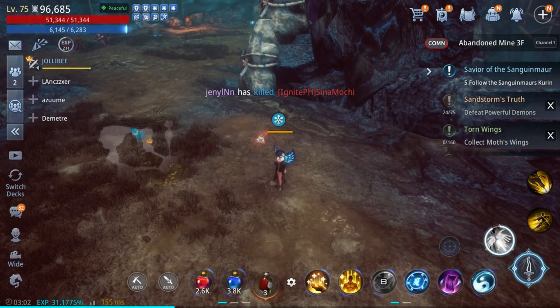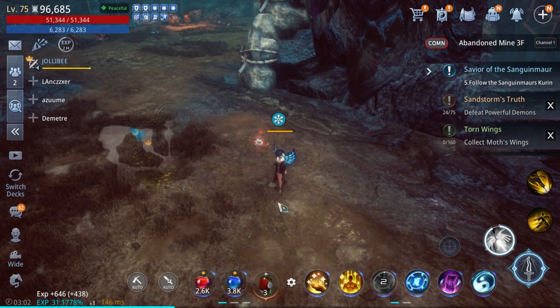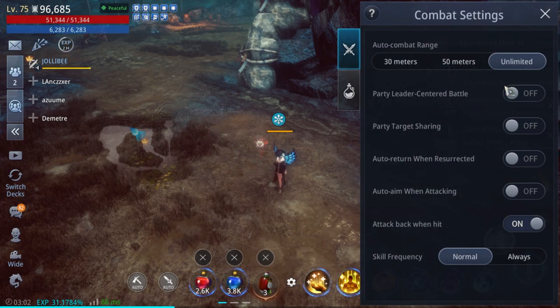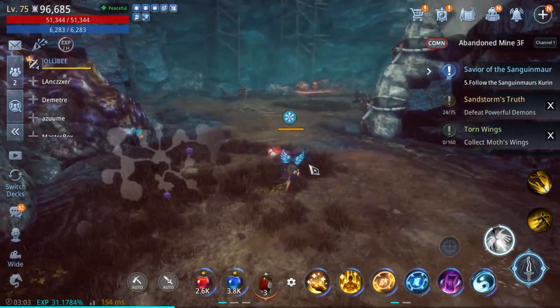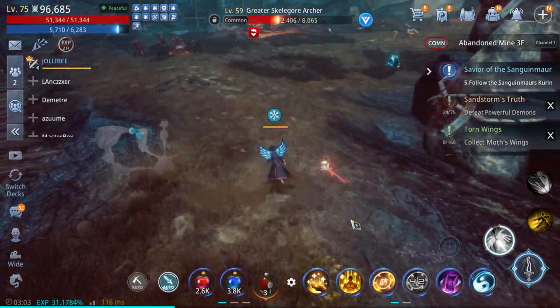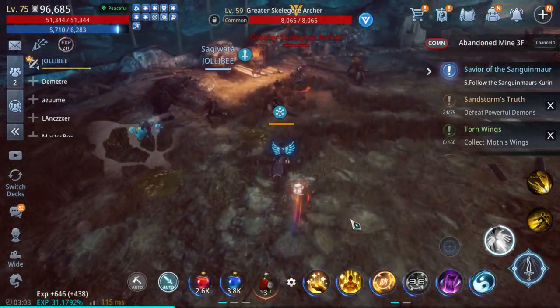First on our list is party autofollow. When you're in a team or in a party and you need to change map to complete a series of missions, there is a way where you can autofollow your party leader. All you have to do is go to your combat setting, then turn on party leader centered battle and party target sharing. It will now autofollow to your party leader if you activate the auto attack. This is helpful if you just want to stay AFK or on auto until you finish your mission.